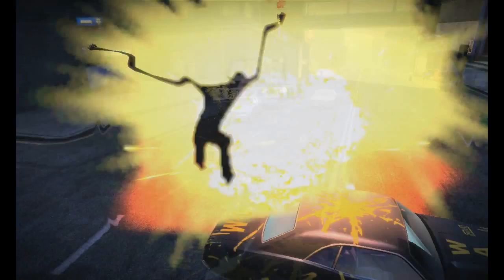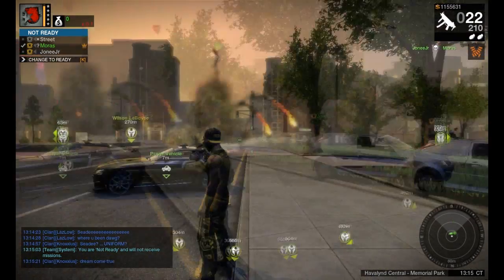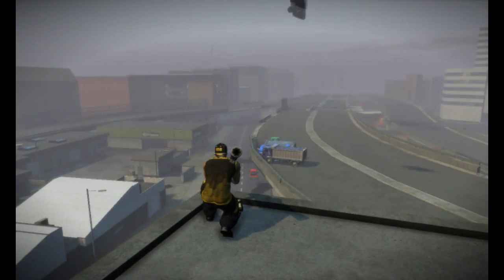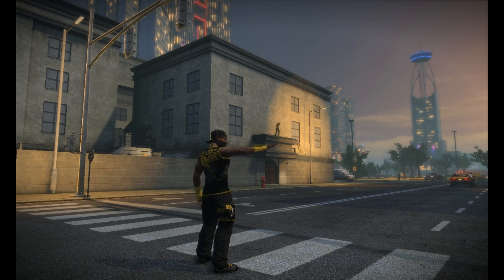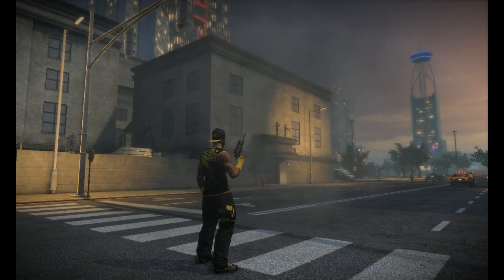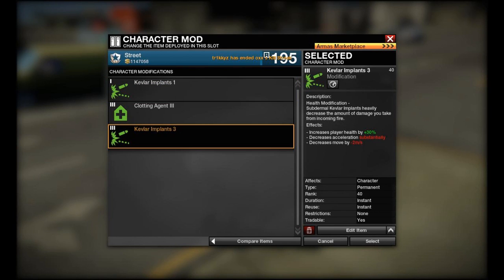Osmaws are one-hit one-kill with a direct hit. I always carry Kevlar implants — it depends on the situation, since clothing agent is better for other opposition, but if the Osmaw opposition is too annoying I grab my Kevlar implants. The price of Kevlar implants is 10k, but that's just tier 1. Kevlar 1 is enough to survive a rocket, which is the good thing about Kevlar, but the downside is it makes you slower — and the higher Kevlar tier you have, the slower you will walk or run.